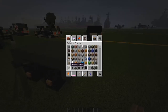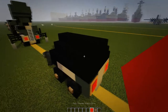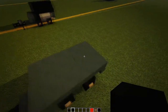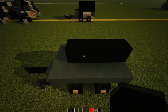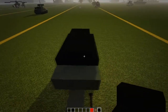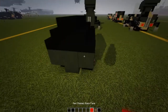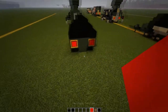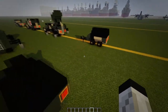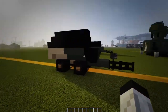For the back lights: grab red pane glass, item frames, black stairs, slabs, and a block. Put four black blocks down, four black stairs on each side, four more black blocks, then four black slabs on top. Put item frames on the back and red panes in between — that's your back lighting. For the camo: here's the left side, the back, the right, and the front.